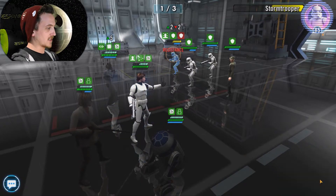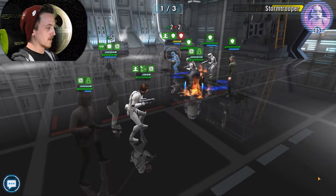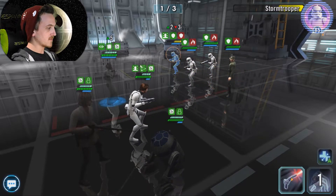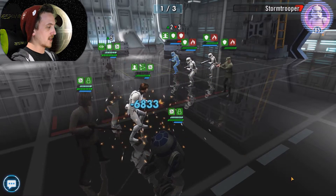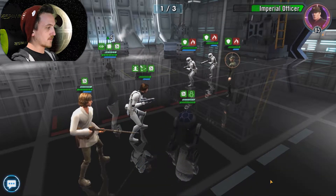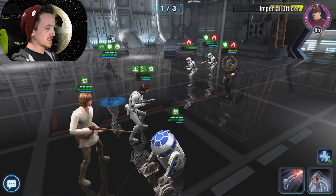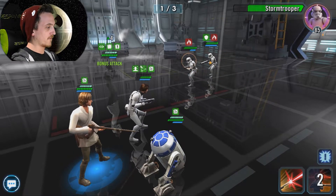We got a stun. Taunt up Han. Now improvise, R2 — by improvise, I mean murder with fire. Leia, take him out — oh no, she only got one attack. Luke got him though. Let's see if we can stun the Imperial Officer. Wasn't enough. Stealth up again, Leia, and pick him off. Two. Perfect!